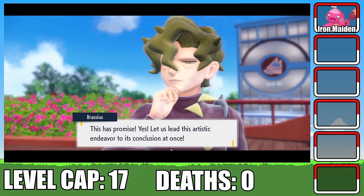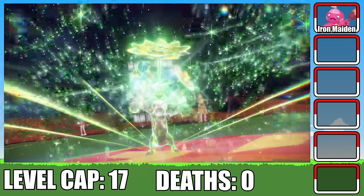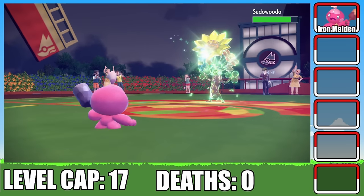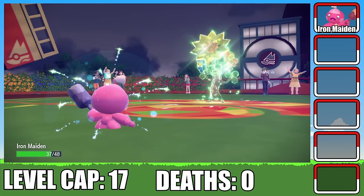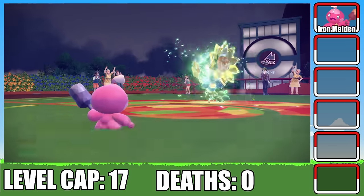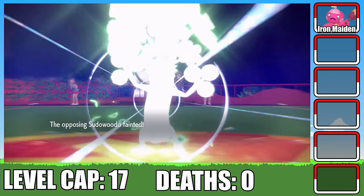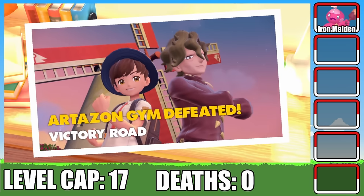Now it's time for Brassius' ace Pokemon, the Terastalized Pseudowoodo. Pseudowoodo starts with Trailblaze, so we will not be outspeeding it. Despite our attack boost, Metal Claw does minimal damage, so I opt for Draining Kiss, targeting Pseudowoodo's weaker Special Defense. It's a tough battle, back and forth between Pseudowoodo's Trailblaze and our Draining Kiss. It could have gone either way, but after some more back and forth, we manage to land the finishing blow, defeating Brassius and earning our second Gem Badge.